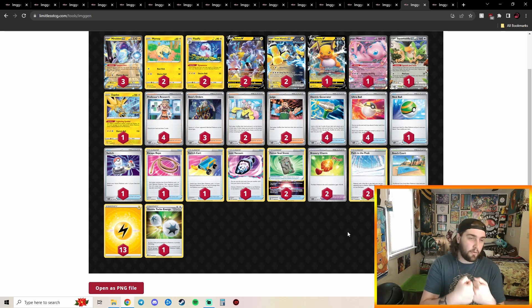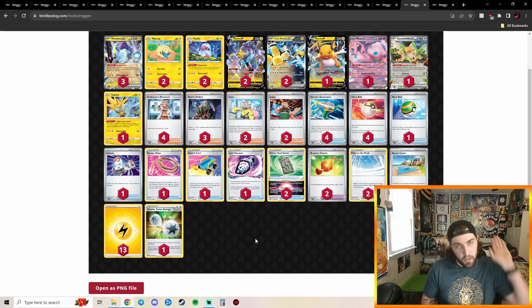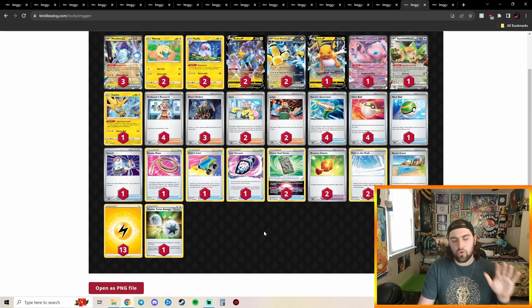Going to our 2nd place deck — we got another Miraidon deck, and this one is closer to the turbo variant. You're playing Beach Court so you can retreat, less Path but four Forest Seal Stone, plus Judge, Iono, Professor's Research, Squawkabilly, and Raboot Restart so you can just churn through your deck and get set up. This version has more potential to get KOs with Iron Hands earlier in the game. I also love Lost Vacuum in Miraidon — it's a perfect include because a lot of decks will go first against Miraidon and drop Path early to stop Tandem Unit. Being able to use Lost Vacuum to remove that Path, get all set up, and then drop your own Path is really strong.